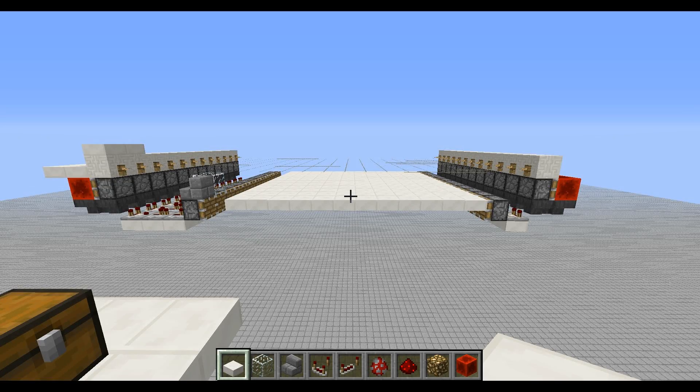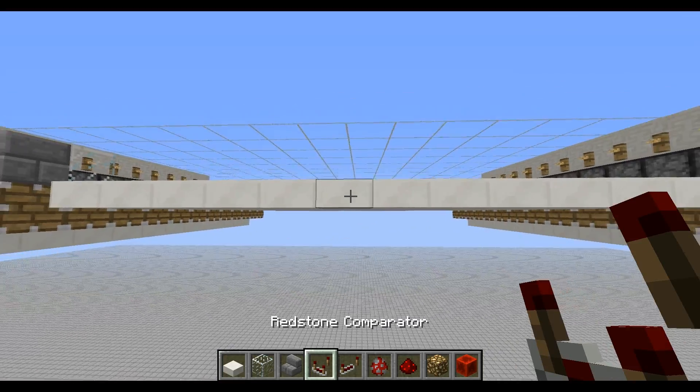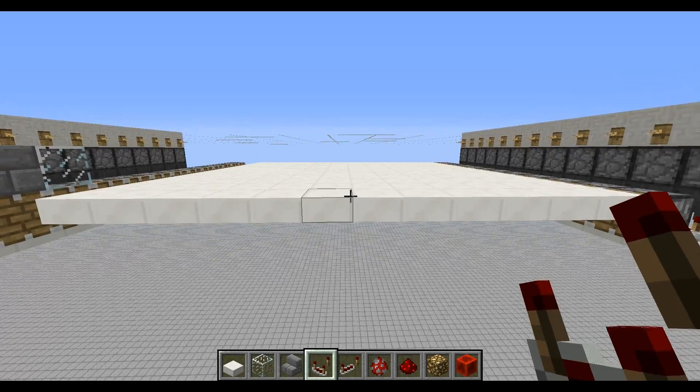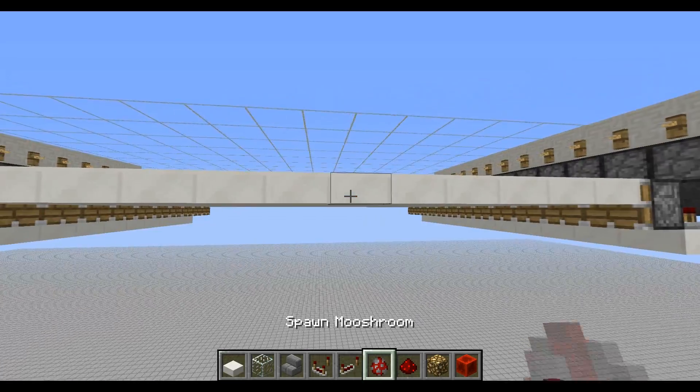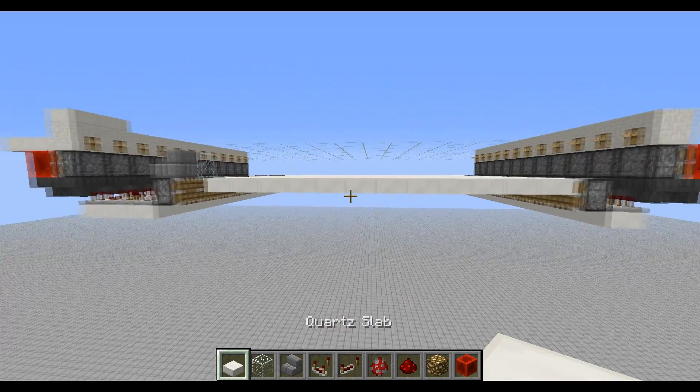Now onto the explanation part of the video. First of all, you don't actually need to use actual quartz half slabs for this. You can use any block which allows things to fall through it when they move — so any half slab at all, and certain things like redstone blocks work as well. Anything that lets them actually glitch through as they move.